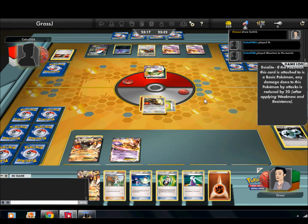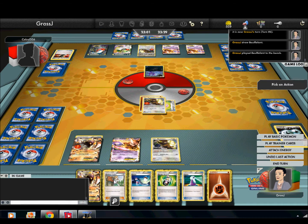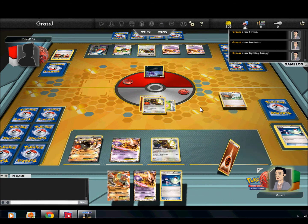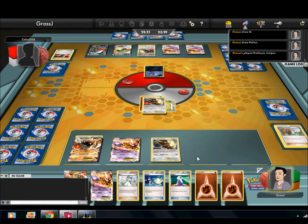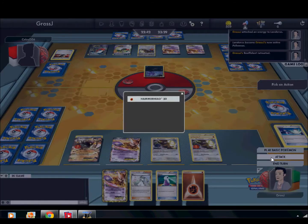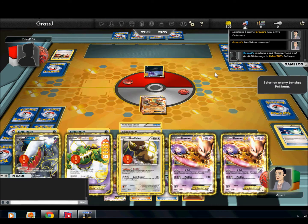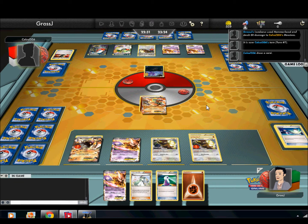All it takes is one good Mewtwo knockout. You don't really need to sit there and go into Mewtwo wars — that's something I've learned through playing. He retreats and then goes into his Sableye. He plays the Sky Arrow Bridge, so that means each basic Pokemon has one less retreat cost, which is pretty awesome. Then he plays an N and I get the DCE, which is fantastic.